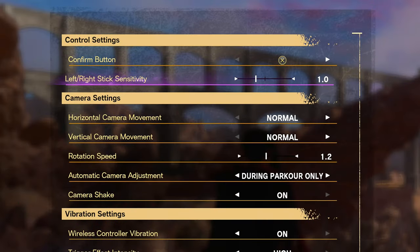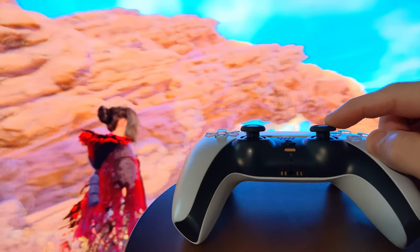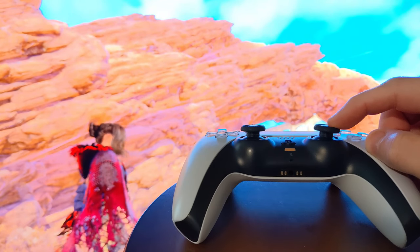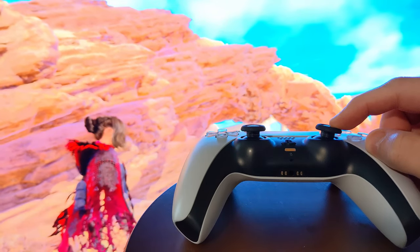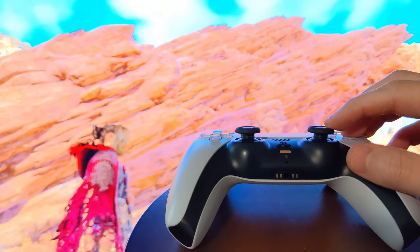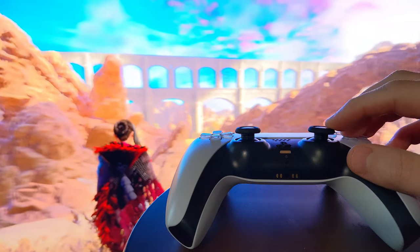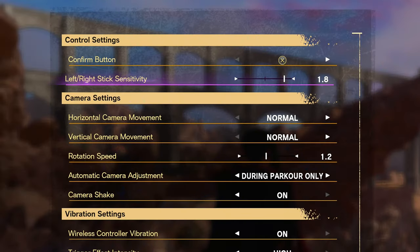In the control settings, left and right stick sensitivity is not camera rotation — it's actually the analog stick's dead zone. At the default setting, your inputs on the stick are not being registered until a certain point in a tilt. Push this setting up to max at 2.0 and everything should feel much more responsive. I personally prefer that setting at either 1.7 or 1.8 — just play around with it and see what feels right.